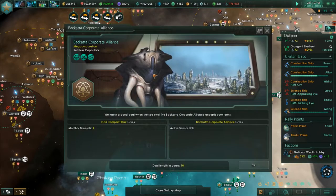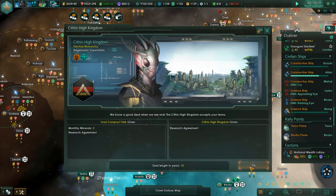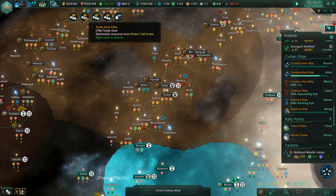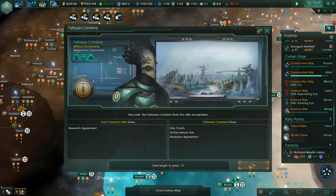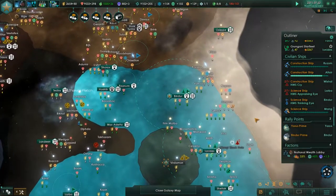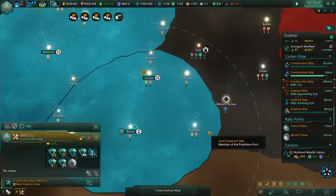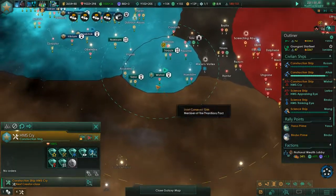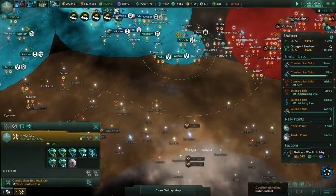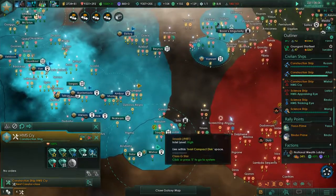So I basically sent out a bunch of trade orders or diplomatic deals. Most of them are very beneficial to the other party that is receiving it, and that's the reason — because I want better relations. I'm starting to regret a little bit of this thing here. The whole point of having this here was to piss them off, but they're not pissed off sufficiently, and all I'm getting now is this boxed in.